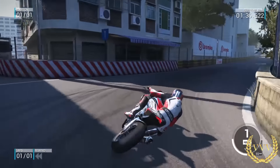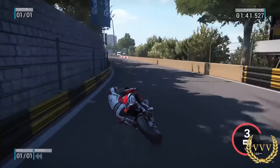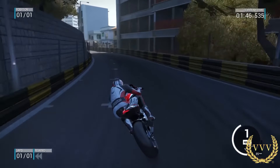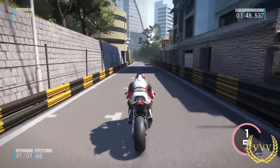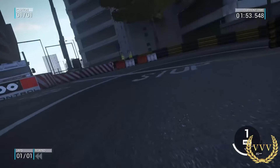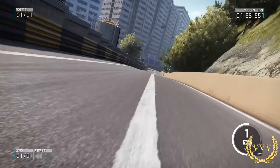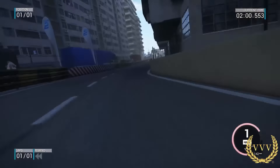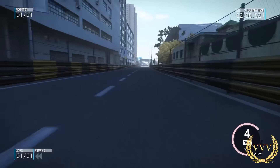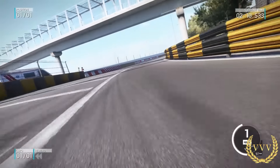Back in the third person viewpoint, you can see most of the apexes are missed and you don't get a great sense of speed from this view. The bike sounds okay, and you can see just how narrow this track is, which should give a real sense of speed with the barriers right on top of you. It's a little better in the bumper cam — there's certainly a better sense of speed there, and you can see the road markings whizzing by very quickly.